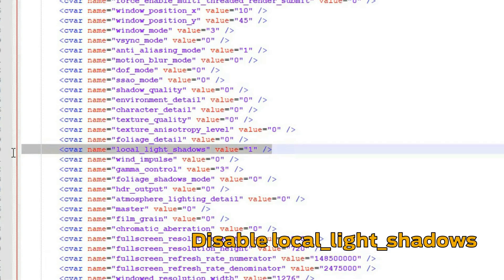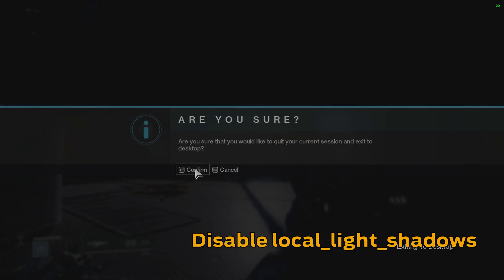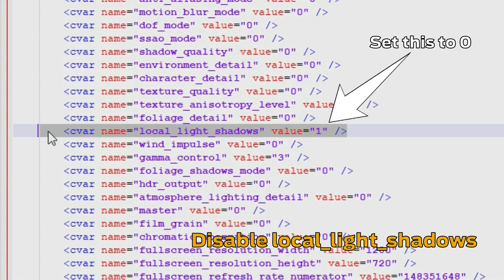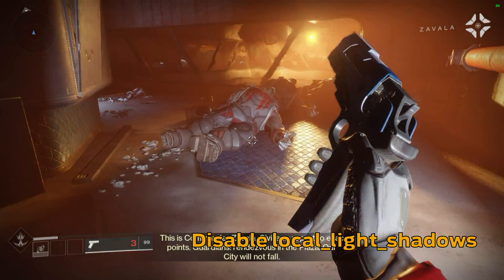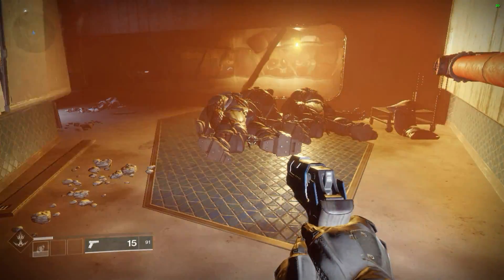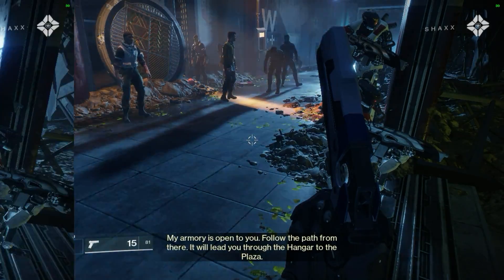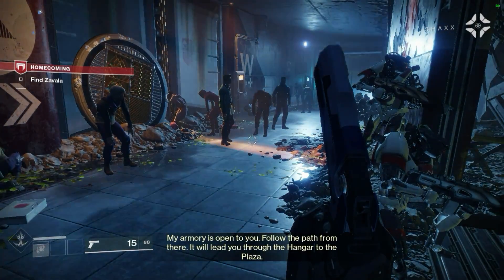You might notice a setting called local light shadows. This is sometimes disabled by the game's auto configuration, but if that is not the case you can disable it in the file. This does not disable all shadows but rather only shadows generated by a specific source of light, often indoors. The effect is really subtle but removing it can boost your FPS even if just a little bit.